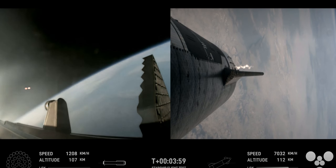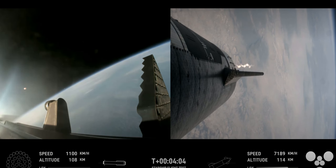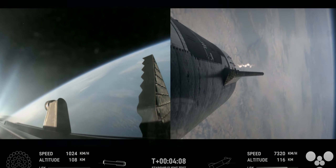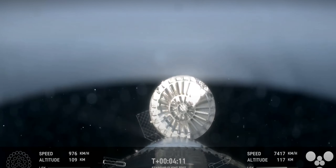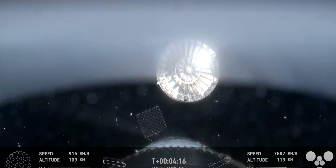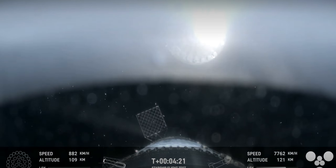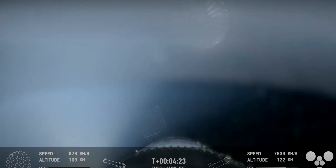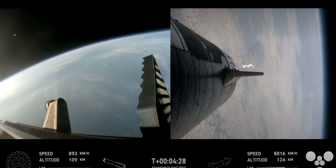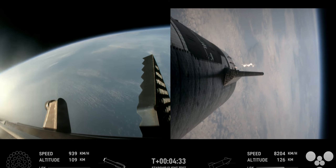Confirmation of good boostback burn shutdown. H2 tank pressures are nominal. Right here, this is our view of the jettisoned hot stage. As we mentioned, this is a temporary fix to help reduce the weight of the booster. Future iterations will have a lighter weight integrated hot stage structure that won't need to be jettisoned.